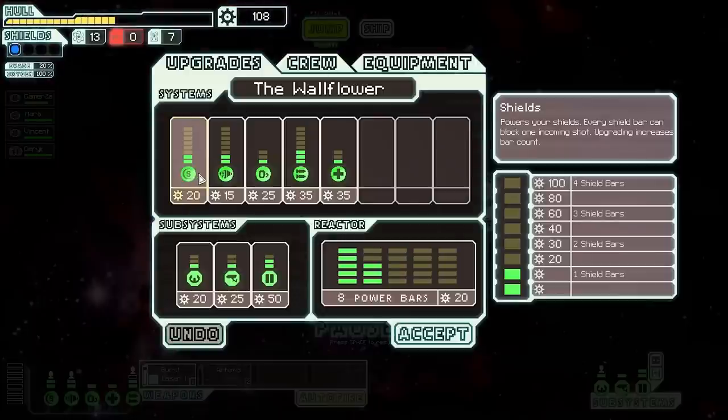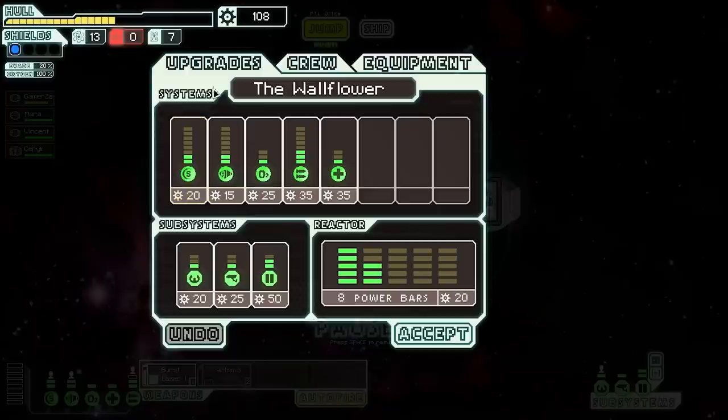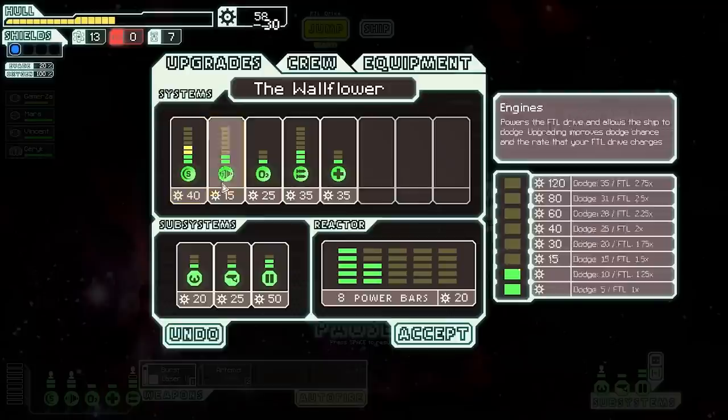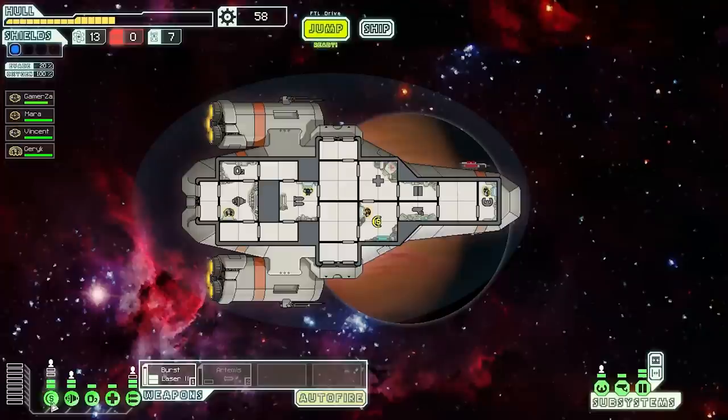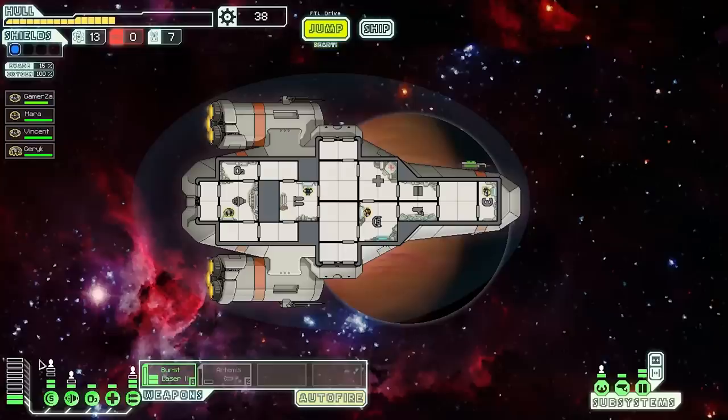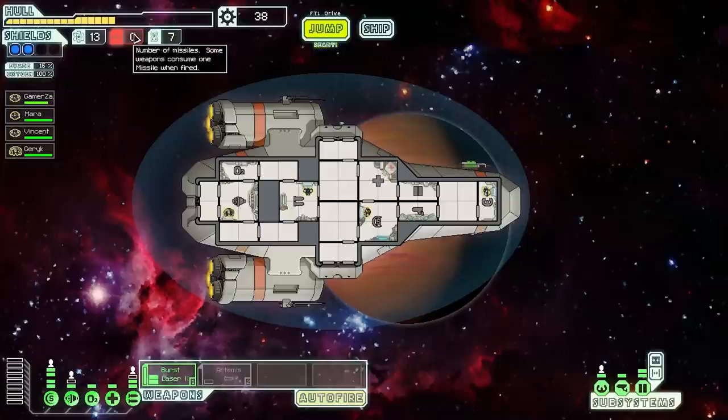I'll be getting more scrap as I go, so I should try to upgrade my shields. If I get two more shield upgrades I'll get another shield bar, which will be really useful. Since there's no way to fix our ship right now, let's spend the money — buy two shield upgrades to reach the next shield bar, take one power from somewhere, and buy one more power bar. There we go, another shield bar to help protect the ship. We also have missiles, so we should be okay.